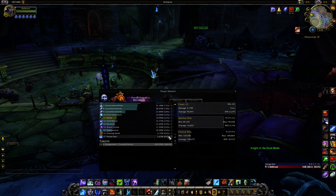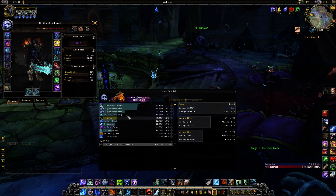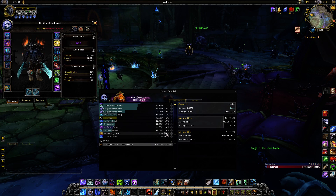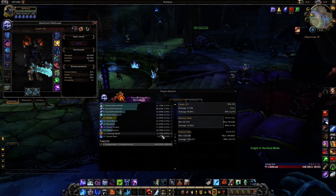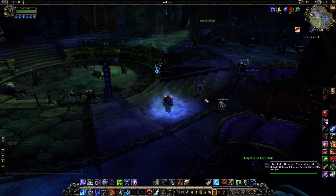Our 4-piece for T21 is still pretty crappy — 0.5% DPS. Just so that you know, this is Dread Torn, and this is Specter of Betrayal — item level 910 Specter of Betrayal — which does 2.6%, or 11 million. Our 4-piece does less than a fifth of what the Specter of Betrayal trinket does. It just slightly beats Frozen Soul. So it's not very good — it's too bad, but I'm sure they'll fix it.